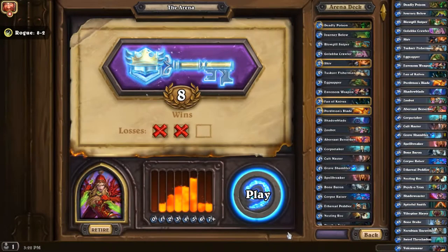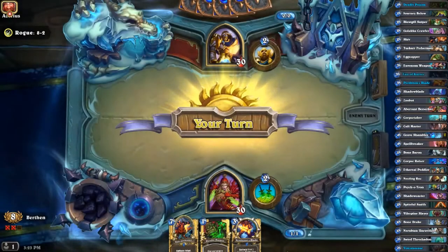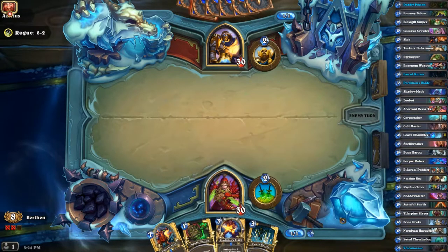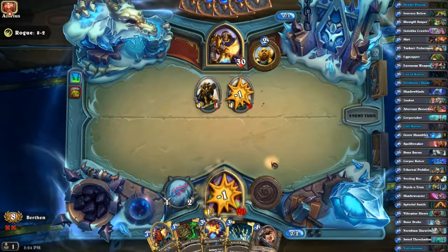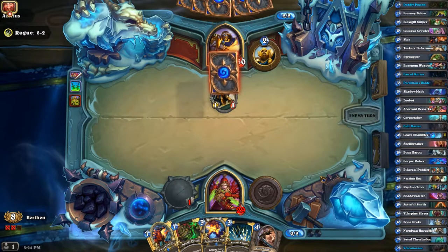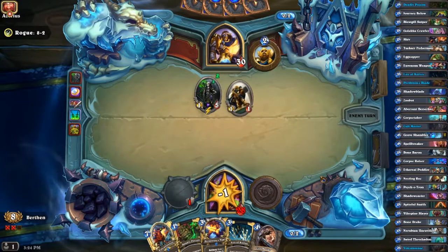Ignore my math. As usual we want anything below four. The thing about Deadly Poison is you can't actually use it until turn three unless you have the Coin, because you would have to use your hero power first. That's actually not too bad because I can take them both out, although it is two mana for one mana so he's gonna have a bit of tempo.